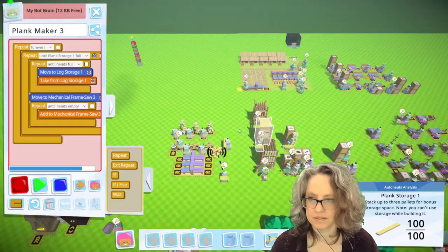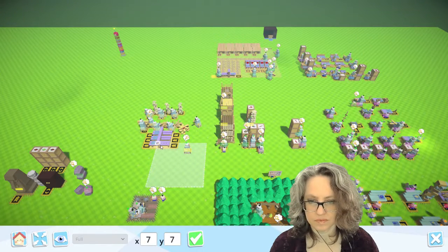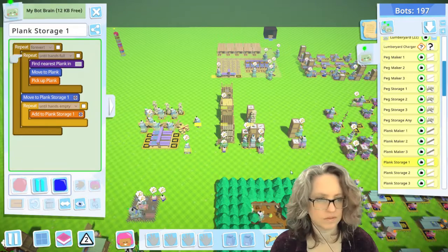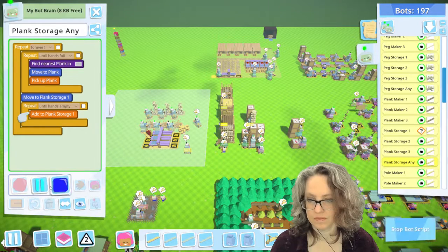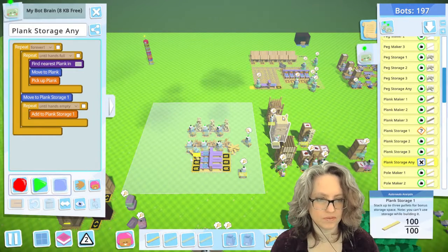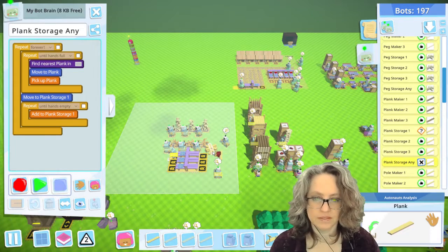Plank storage... they're going to look... oh, that's because I deleted the building they were referring to. Why aren't the plank makers doing anything? Oh, because the storage is full. Come over here and drop. Okay, good. And then we can do the same thing — just put all of this in one of these at the ends, and then they'll pick it up later.